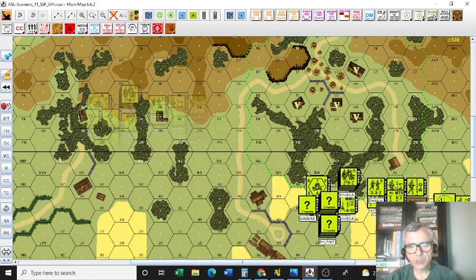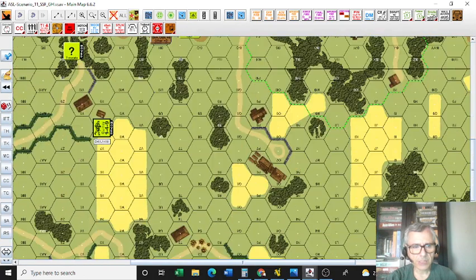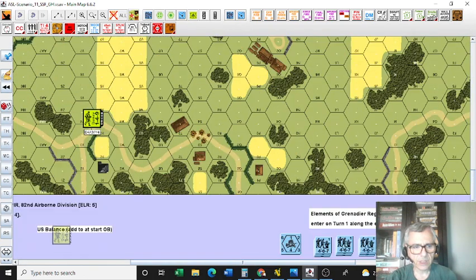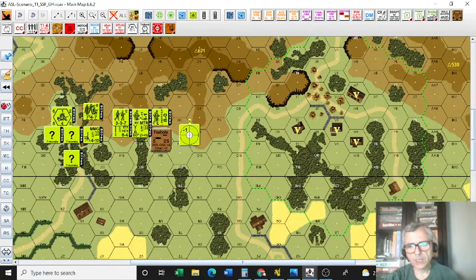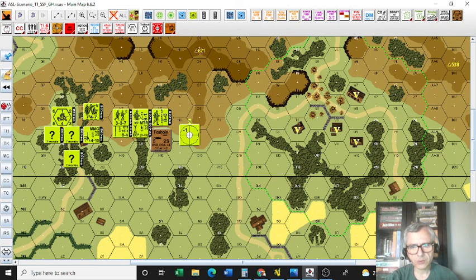Generally speaking, you have two or three choices: either a forward defense or a rear defense. You have to set up within the designated circle and use the terrain to the best of your advantage. Having played the scenario as both sides, I believe I lost as the Americans and won as the Germans. I played this game against Dennis Freeberg — I think we both won as the Germans, and our German tactics were on the money.